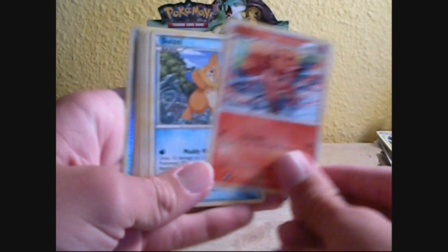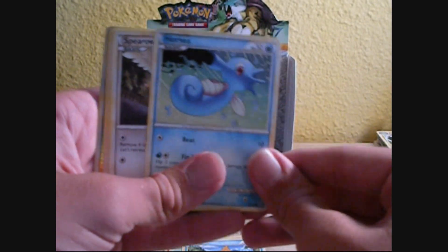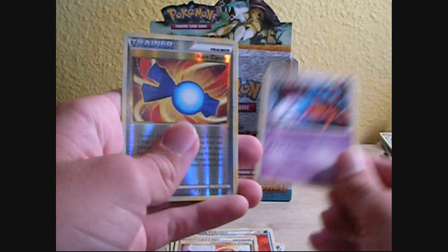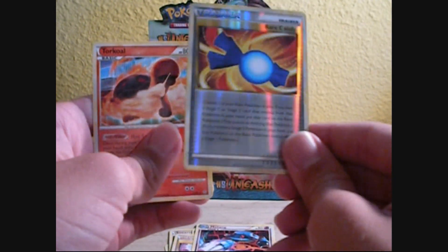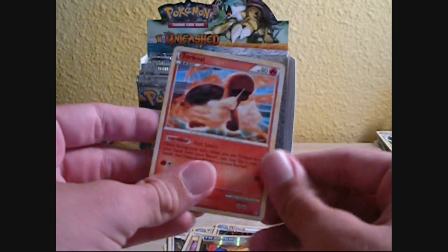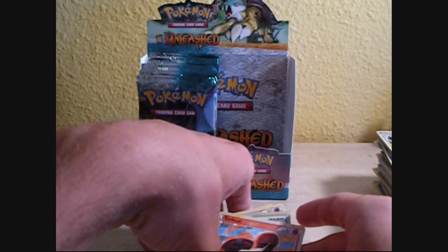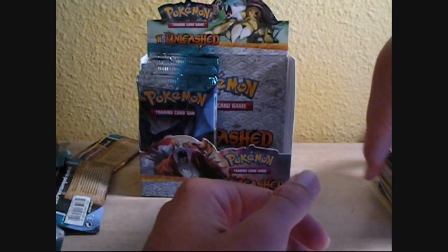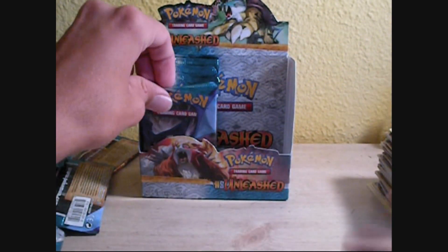Chincho, Vulpix, Buizel, Horsea, Spearow, Poliwhirl, Poliwhirl, Cheerleader's Cheer, Metang, Reverse Rare Candy — sweet — and a Torkoal. It's kind of weird how Torkoals are reversed in this set, although I guess it's because of its Poké Power. It's not even that good of a Poké Power. Oh well.